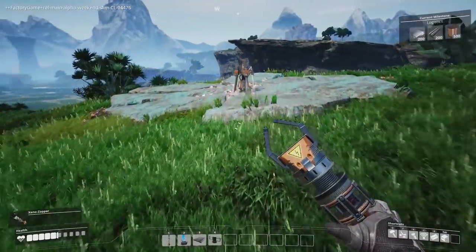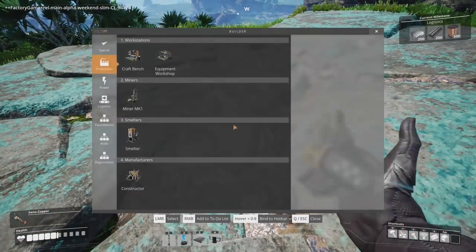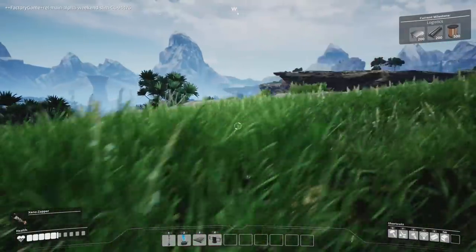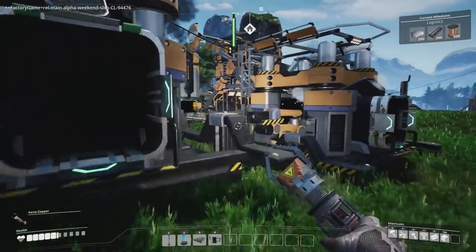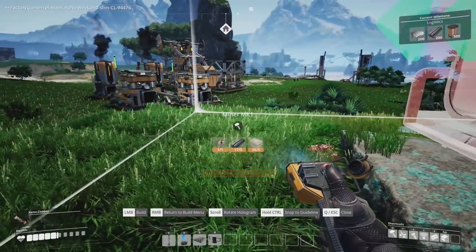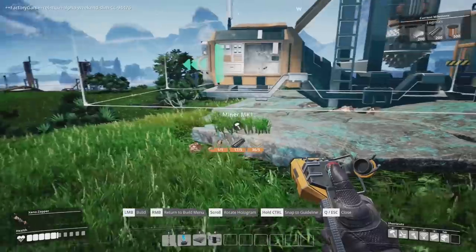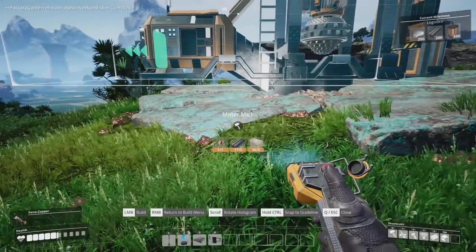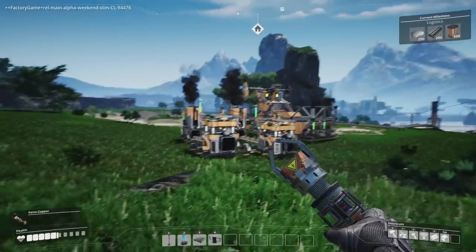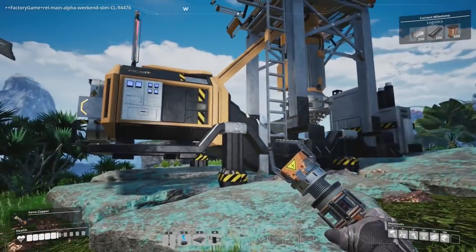So we're going to make a miner - miner mark one. We're going to have the output... I need more iron rods. Where's the output going to go? Do we want it to come in the same direction as the other one? Or we make it go down the hill and around with the iron ones. Let's keep this base nice and neat - we don't want it to be a maze, we want to know where the conveyor belts are. That needs power as well.